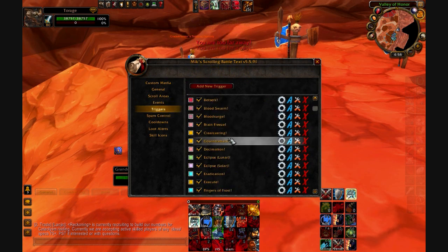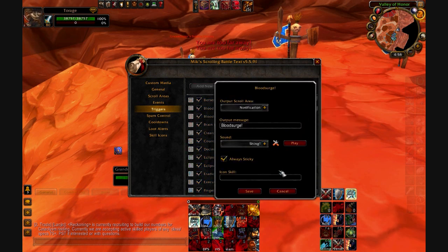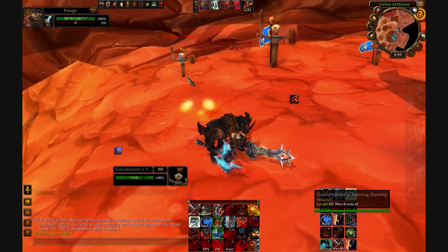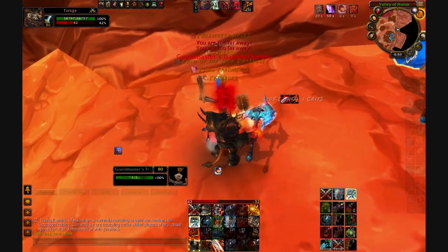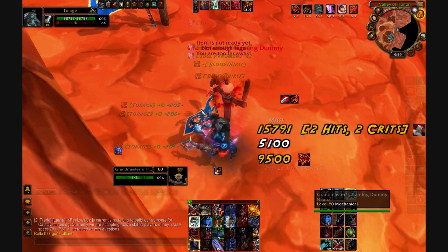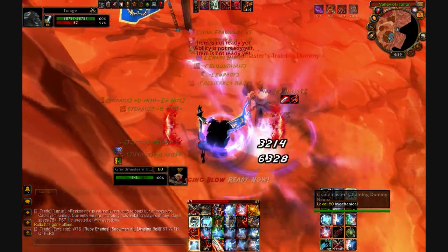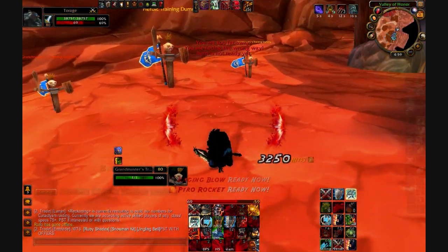Also with triggers — like with Blood Surge — I can go in, click the tools, and set it so there's a 'shing' sound. So when I get a Blood Surge proc it makes that extra noise. You can hear the extra little shing noise — that's the add-on doing that.